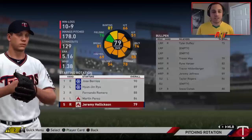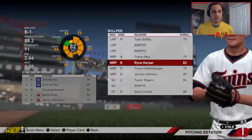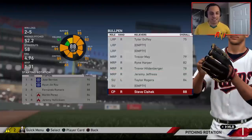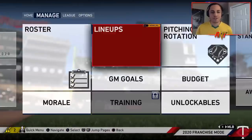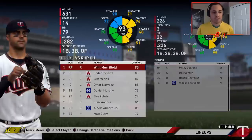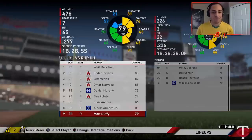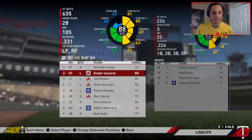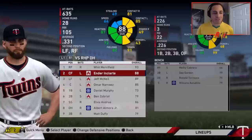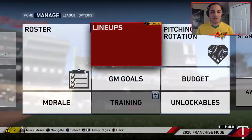Tyler Duffy was fantastic in a long relief role. Trevor May struggled and may be replaced. Ryan Harper was good, Hildenberger okay, Jeremy Jeffers really good, Taylor Rogers and Steve Cishek struggled a little. Looking at the lineup, no one was below .275. 28 home runs for Enciarte — a bit of a power surge — 15 for McNeil, 17 for Narvaez. Enciarte was our team leader in home runs.